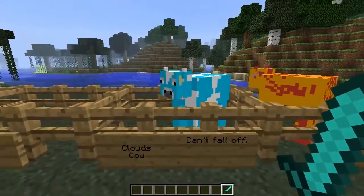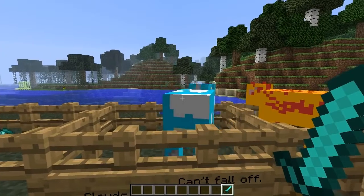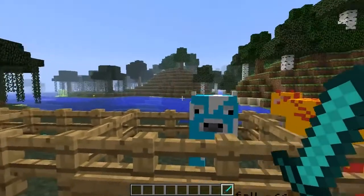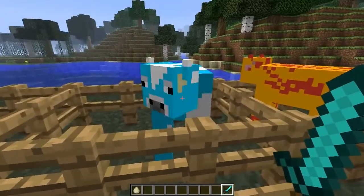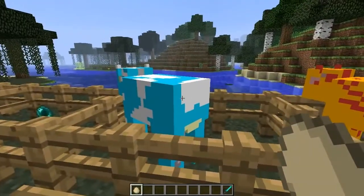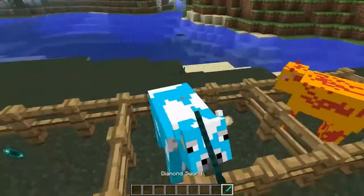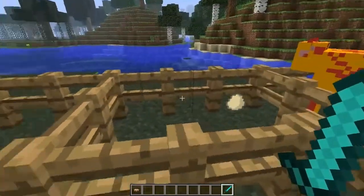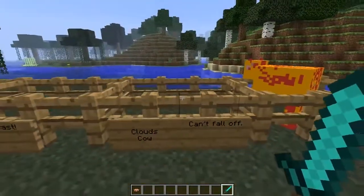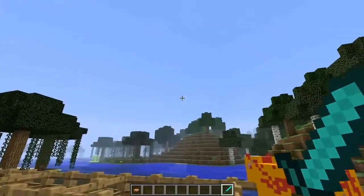Next up is the Cloud Cow. The forum says he can't fall off — I don't know what that means, maybe he doesn't jump off ledges or cliffs. He actually lays eggs, which is weird. But when you kill him, he dropped nothing. Stupid cloud cow. I don't know if you find him in the clouds or not — there are no clouds right now, so I don't think you do.